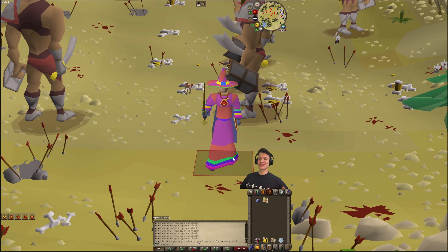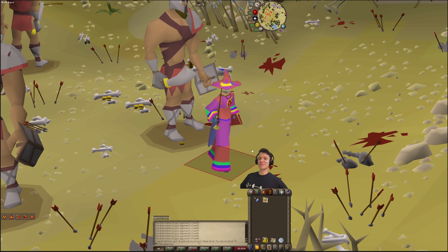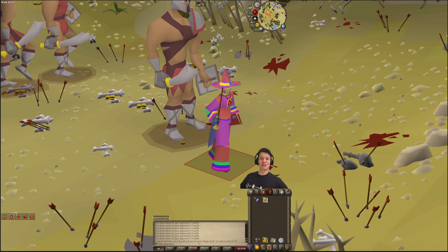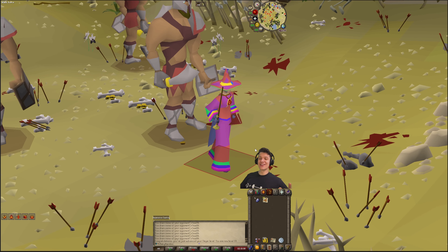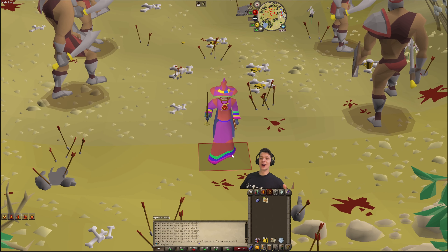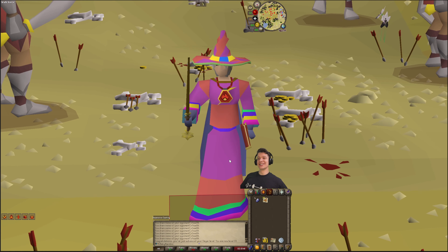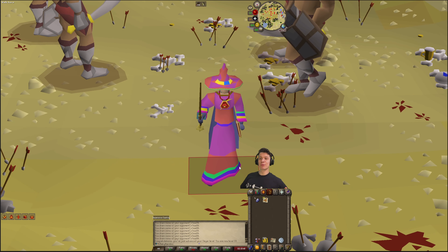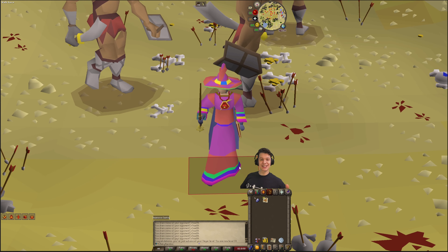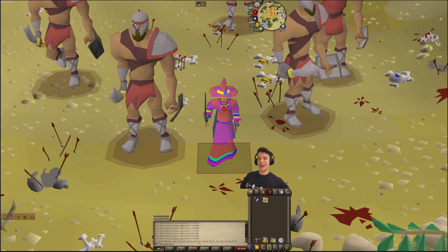We just finished unlocking the infinity rope sets, the master wand, the mage's book - basically everything from Mage Training Arena. This took about seven hours total to grind out, probably the longest grind we're going to have to do within leagues. We are so excited to have this banged out. This is such a big upgrade - it's going to be our last upgrade before getting ancestral and starting to do raids.